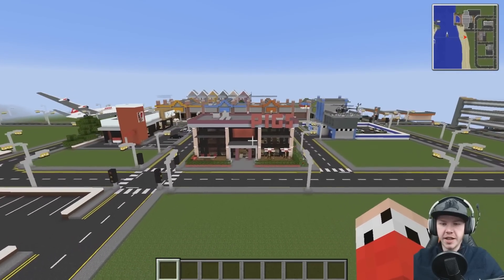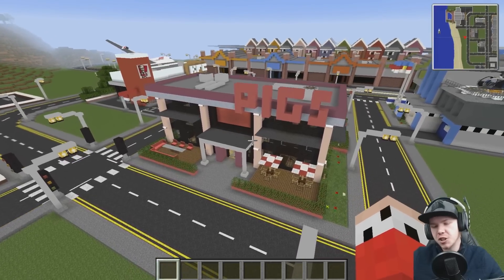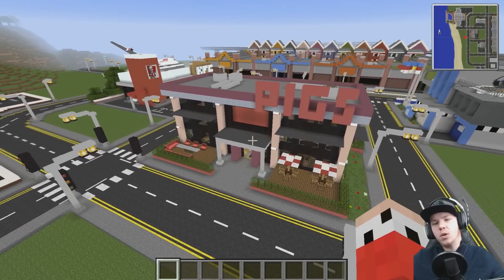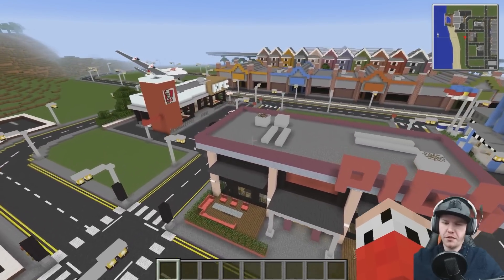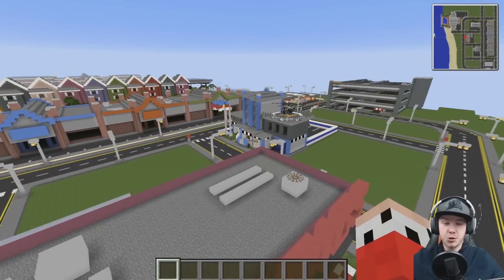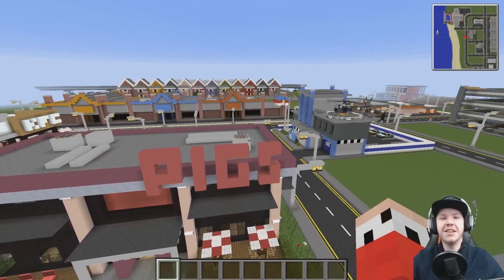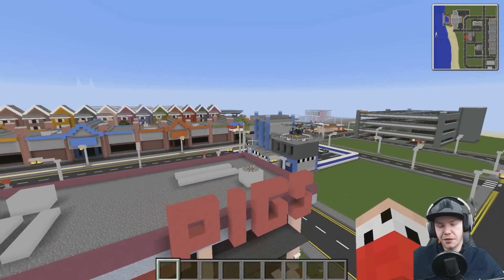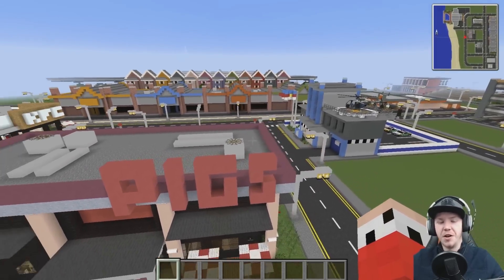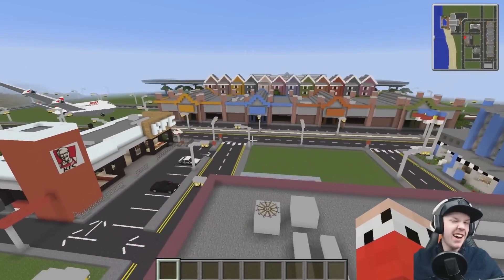We've got the Pigs restaurant here - a meat banquet restaurant, very posh, with all kinds of different meats on display. Just a high end restaurant in the city. And coincidentally it's also by the police station. Some people get this joke and some people don't. It's because some people call the police 'the pigs,' so having a restaurant called Pigs right near the police station - I found quite funny. It was an accident.